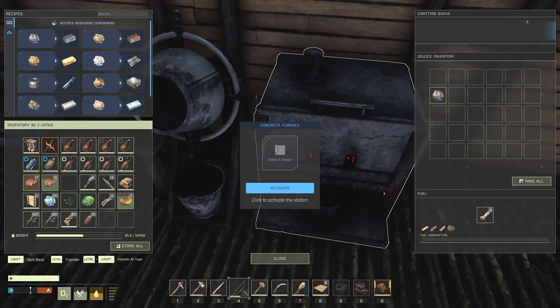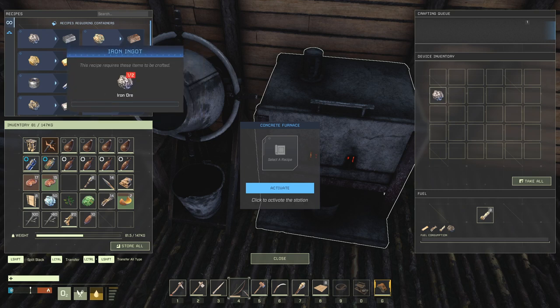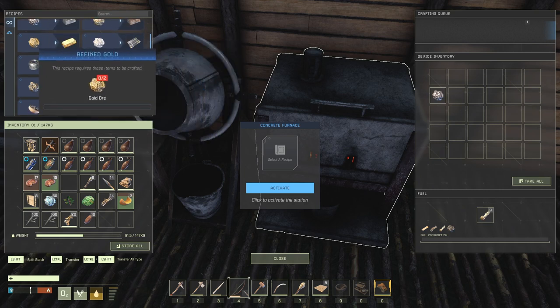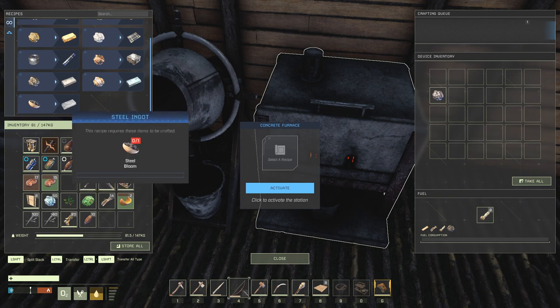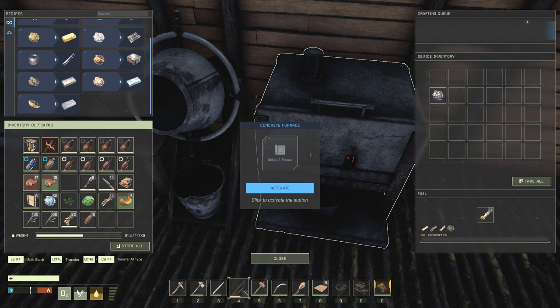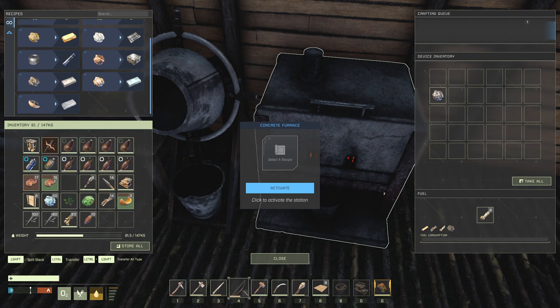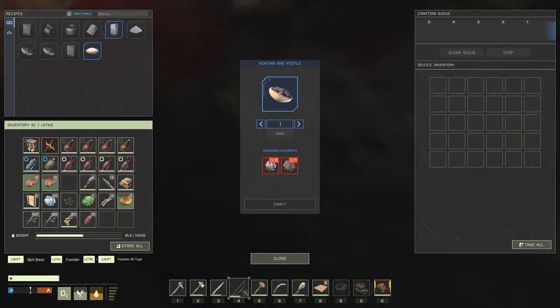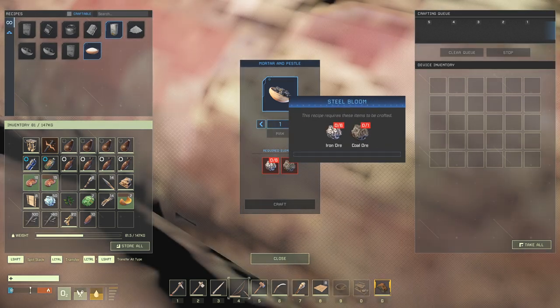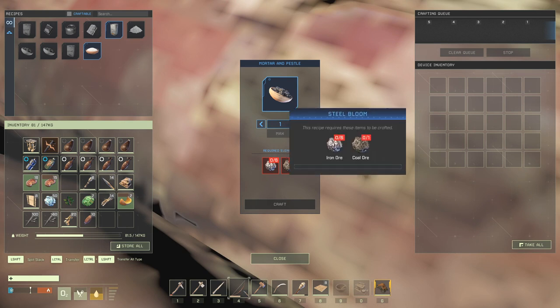After your concrete furnace is built, it functions just like the regular smelter. You can smelt the original iron and copper in here, as well as all the advanced materials. The thing we're looking for here is down at the bottom — steel ingots — and they will take 1 steel bloom each. Back at our mortar and pestle, each steel bloom, and therefore each steel ingot, will take 6 iron ore and 1 coal each.